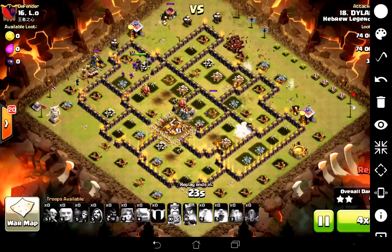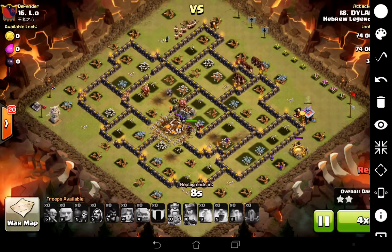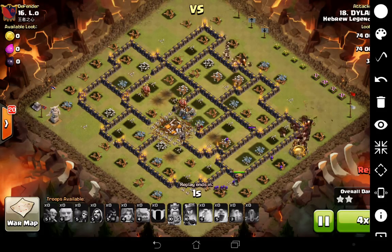We'll just speed through the cleanup. So yeah, that's Dylan attacking, and that is the EQ Go Hog attack.